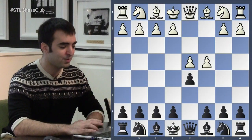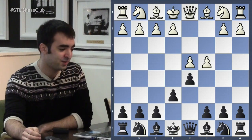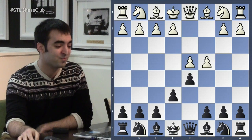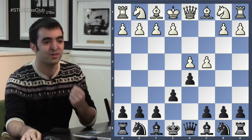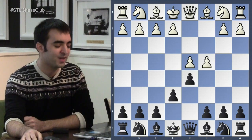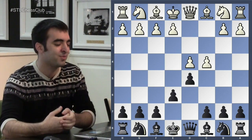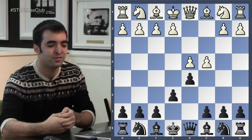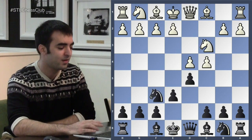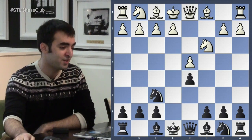The game went: D4, D5, C4, E6 — Queen's Gambit Declined — which I was expecting because I looked him up before the game. That's one thing you can do if you ever play a grandmaster: look them up online and see what openings they play. Then Knight C3, Knight F6, he takes, I take, Knight F6. This is the Queen's Gambit Declined exchange variation, a very popular opening among strong players.